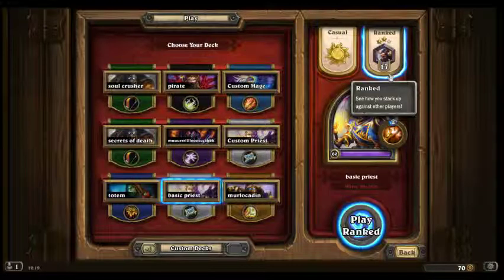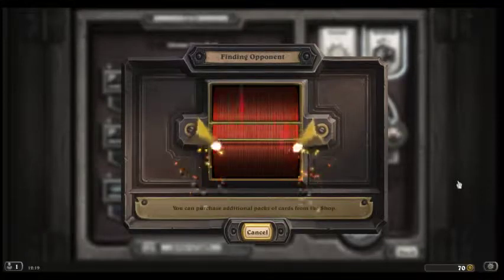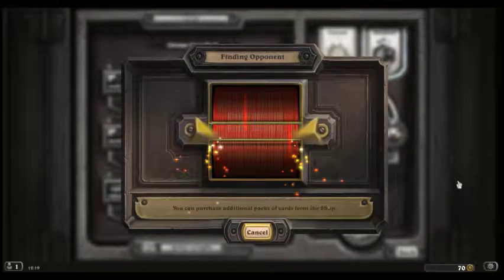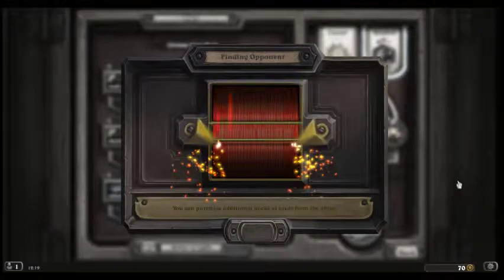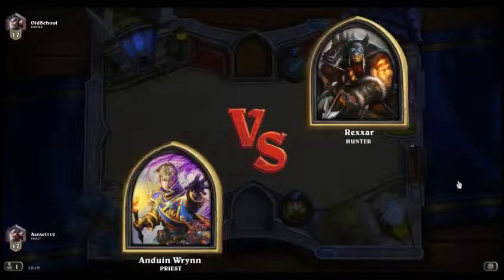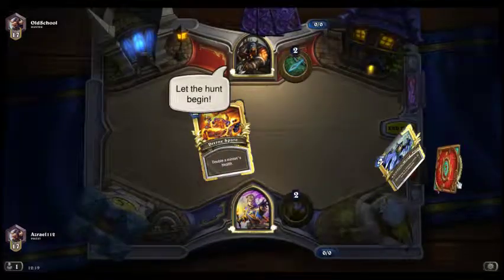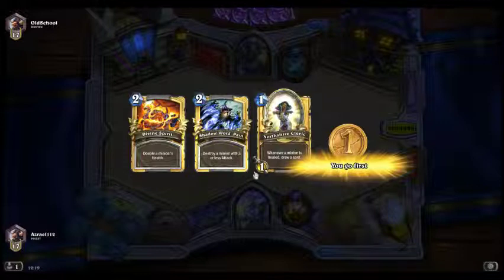However, I am ranked 17, and this is when you start to get the more competent players — so that's my excuse and I'm sticking to it. Once I play the match, I'll end the video and do another one on a different theme. We're going to go into gimmicks and synergy — so it will be making a deck using cards that aren't basic, but it will show you how synergy works and how you can make gimmicks and themes. I'll probably do that with my Beast deck.